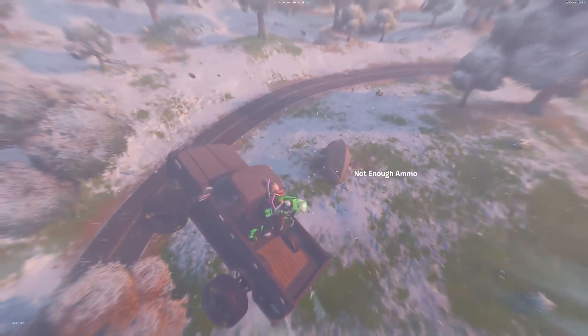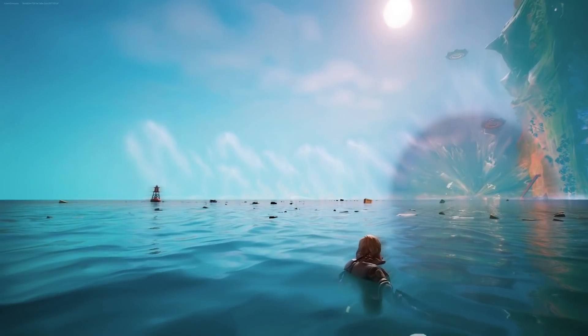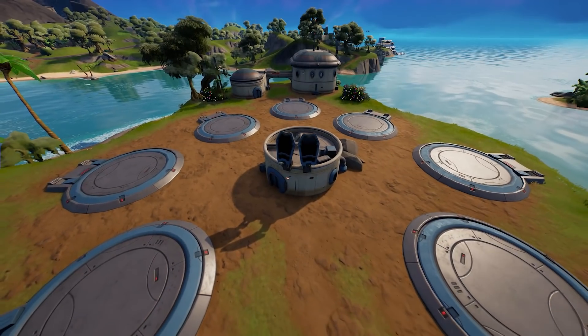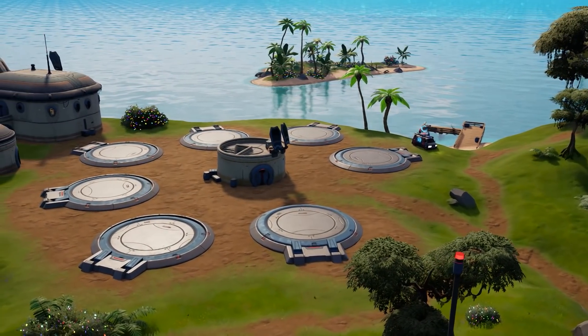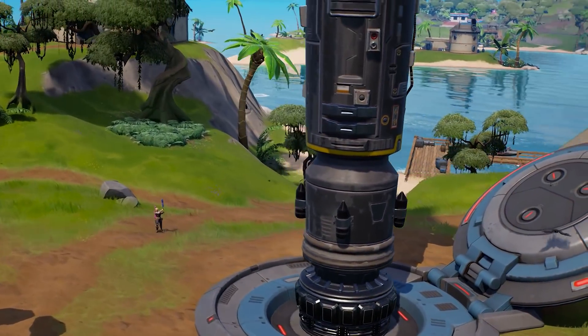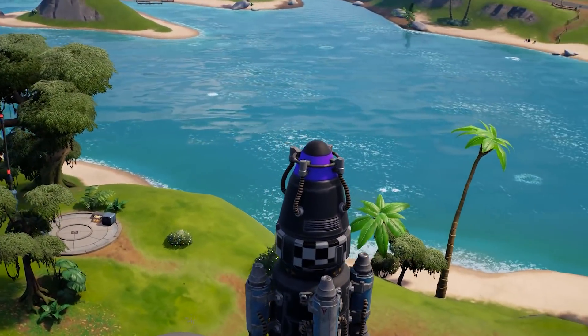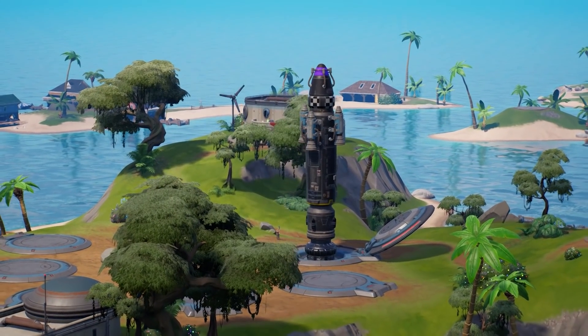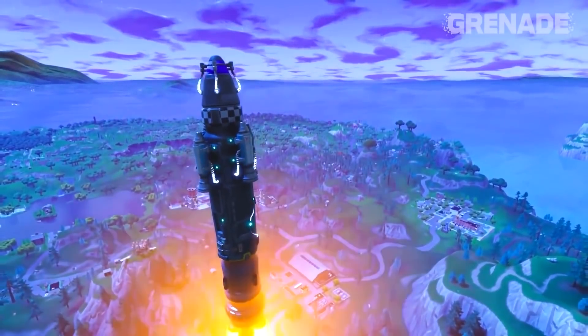In all this frantic tornado action you may have missed the missions given to us by the scientists — let's quickly recap that. When we made it over to the new island many of us noticed the seven rocket silos for the seven. Suddenly one of those opened over Christmas, and on Christmas Eve a huge map update was seen — a rocket appeared at the first silo. This wasn't any rocket though. This is the exact same model as the one spotted jumping through realities in season X. It's also arguably the same rocket we saw locating the zero point all the way back when live events were first being made.